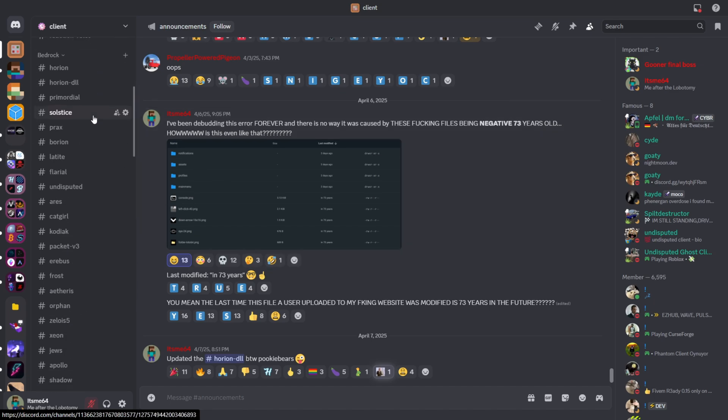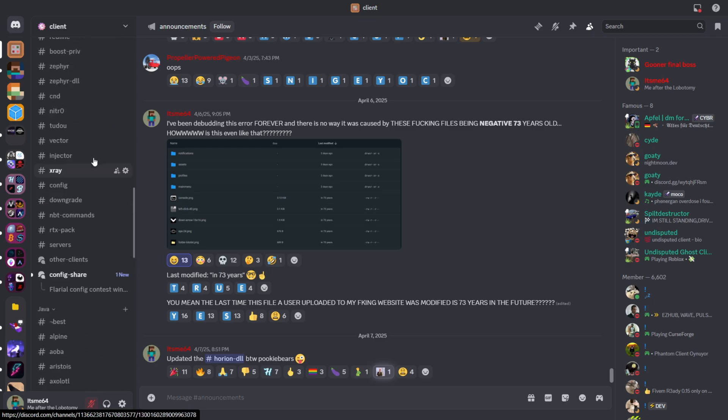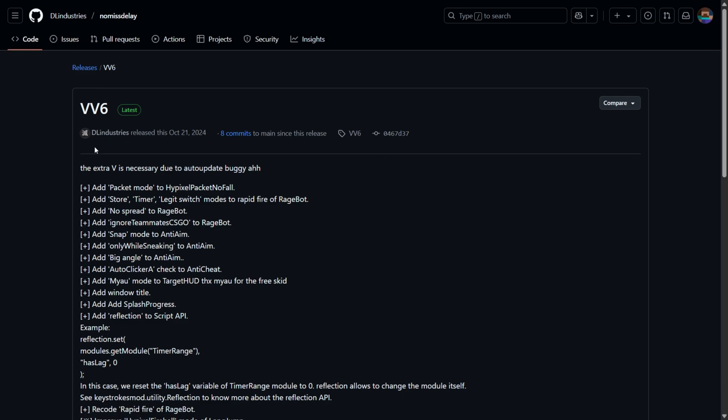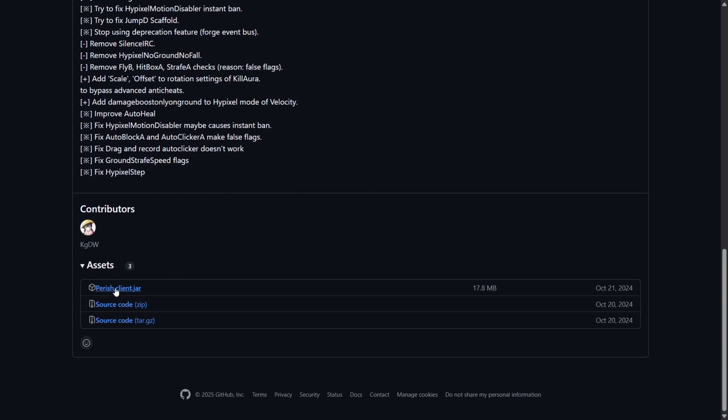Together with my Discord server where you can find many more clients just like this one, so I greatly appreciate it if you could join that. To download it, simply click on the download now button and you'll be brought right over to their latest release on their GitHub page. Here we can scroll down and download Parish Client.jar.